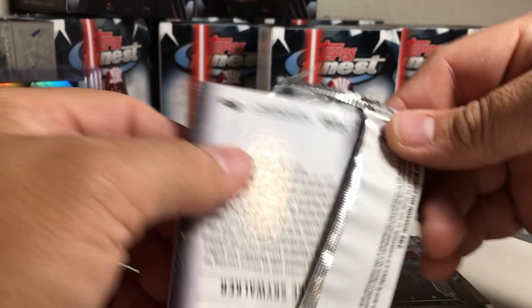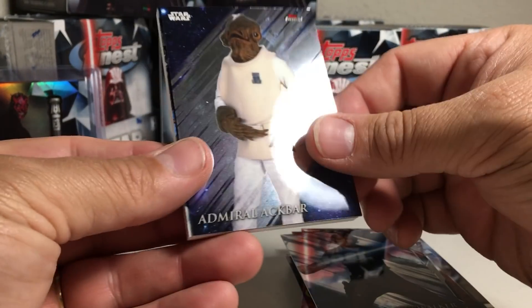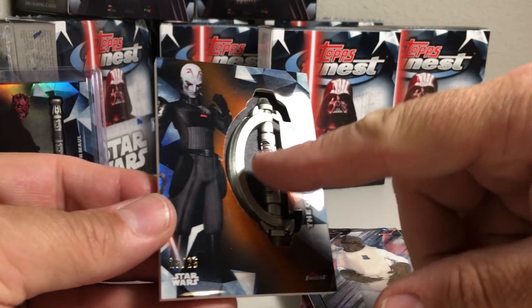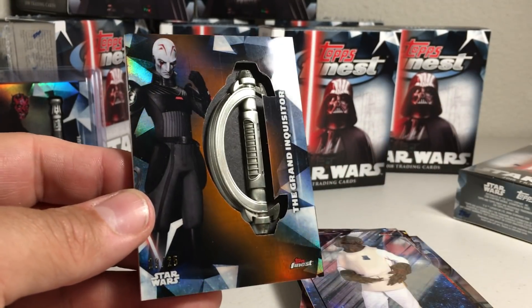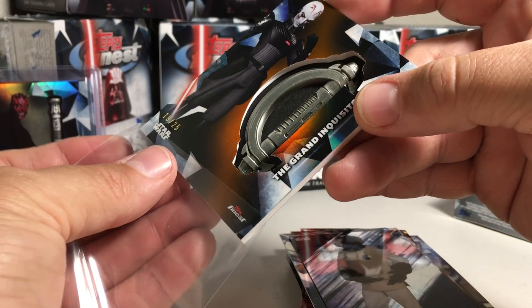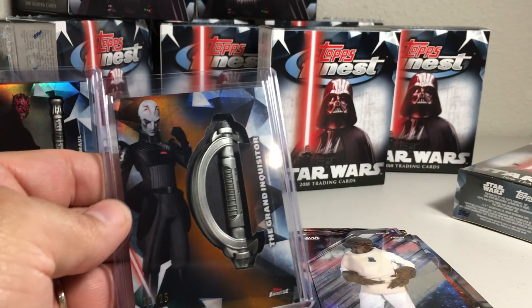Now for the lightsaber card. We got Admiral Ackbar and Luke Skywalker, and our lightsaber is — oh, that is cool — the Grand Inquisitor, an orange parallel 19 out of 25. That is pretty sweet with that circular lightsaber. Of course he's from Rebels, really cool character. Definitely did not have that one yet. This card is really heavy, a lot of heft to it.